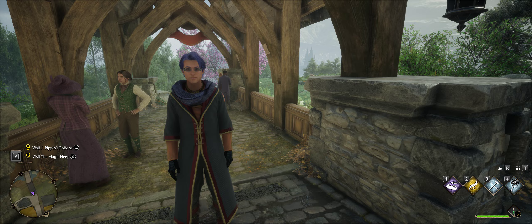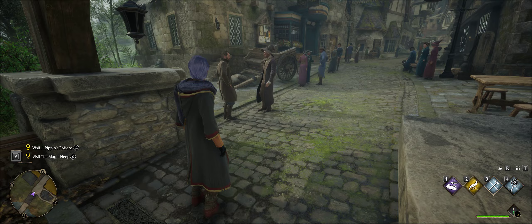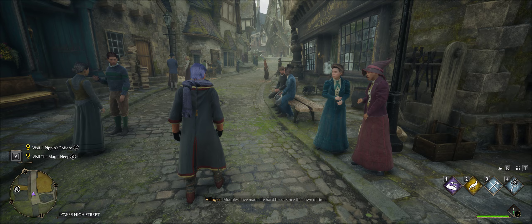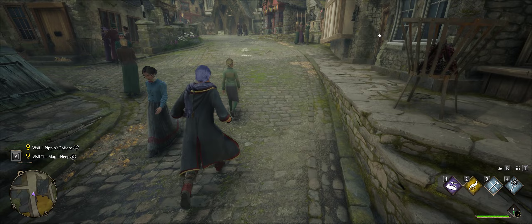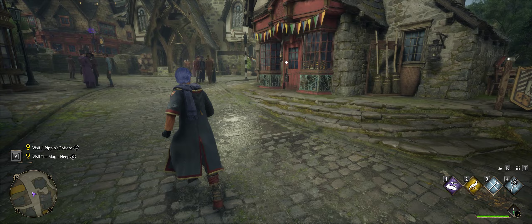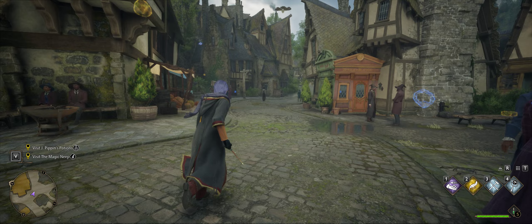Hey everyone, Foxo back again with episode 4 of my Hogwarts Let's Play. I'm with Tuesday still. I've also started another character which I want to play in the Let's Play - Wednesday Adams. I love that film Wednesday, and I tried to make her look as close as I could. I got her to pass the level Tuesday is currently on, so I'm going to record a bit of this exploration of Hogsmeade. It's only level 7.